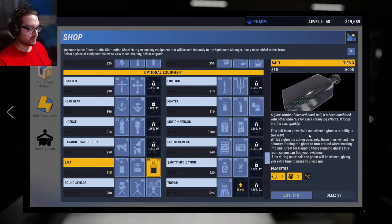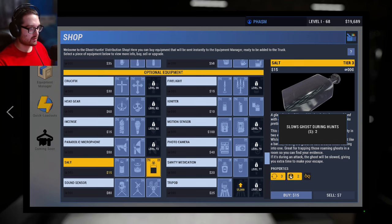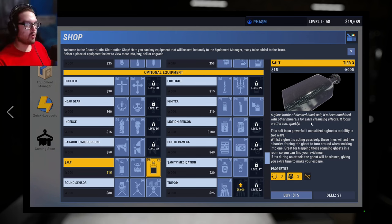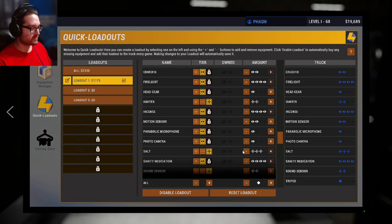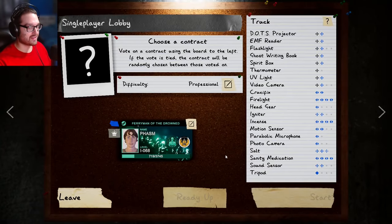There it is — salt. A glass bottle of blessed black salt, combined with other minerals for extra cleansing effects. This salt is so powerful it can affect a ghost's mobility in two ways: whilst a ghost is acting passively, the lines act like a barrier forcing the ghost to turn around when walking into one — great for trapping roaming ghosts in a room. During an attack, the ghost will be slowed giving you extra time to escape. So black salt will slow a ghost during a hunt — I was thinking of the tier 3 smudge which stops it. So next game we're going to be playing with that. If you're still here, thank you so much for watching — remember to like and subscribe and I'll see you all next time!